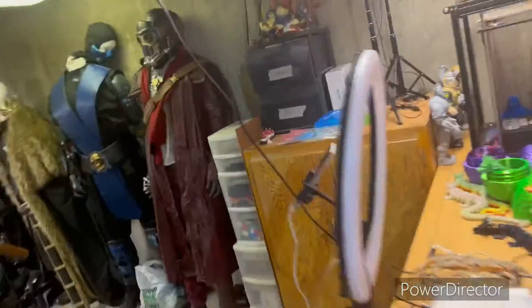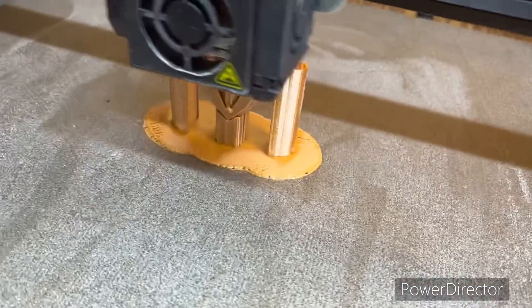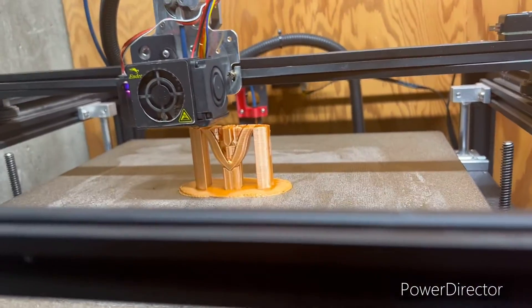Still working on this — it's like my fourth or fifth attempt at trying to print the actual blade of this thing. It keeps coming off the bed. This time I took a torch to the raft so it'll stay on better, but we'll see. Hopefully it actually prints because it's aggravating and I want to get that done so I can put something else on the printer.